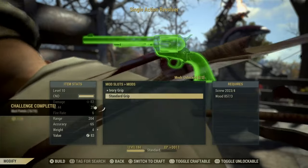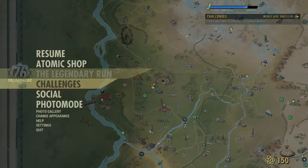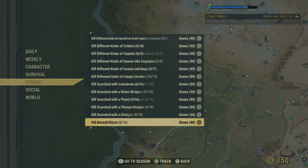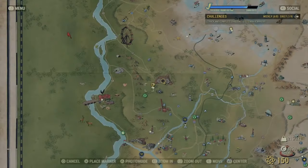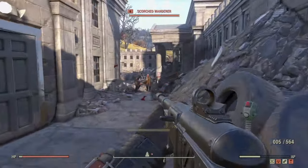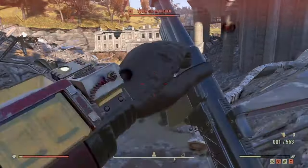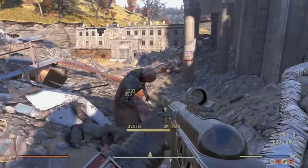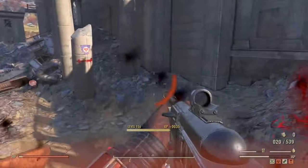Quick disclaimer: if you decide to do this exploit, I would not recommend bragging about it or telling people that you've done this because it could get you banned. Bethesda does not appreciate exploits regarding atoms, because atoms are a purchasable currency in the game — meaning they are technically losing money if you're doing this. Personally I don't think they should ban you for this because you're technically just doing your challenges, so it's already in the game. It's up to you guys, but I just don't recommend going around telling people because you might get reported and banned.